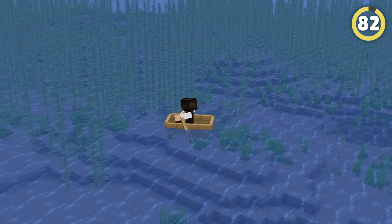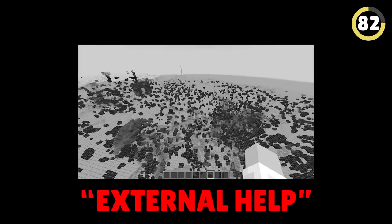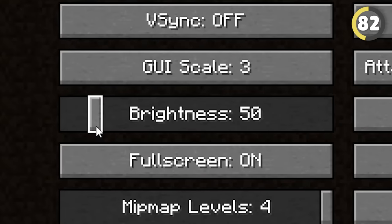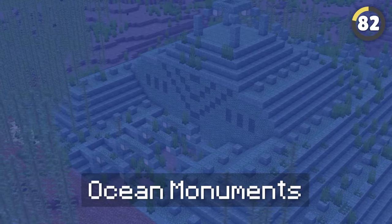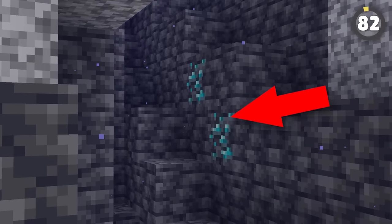It's possible to see through the entire ocean without downloading any external help — all you need is a potion of night vision. Chug it down and immediately go into your settings to turn your brightness to 50. This allows you to see for miles, making finding ocean monuments, geodes, strongholds, and insane amounts of treasure much easier.